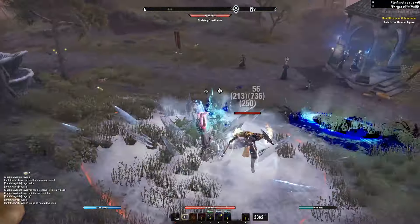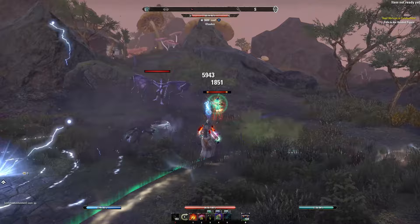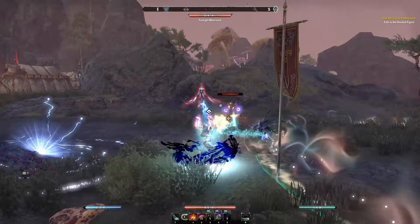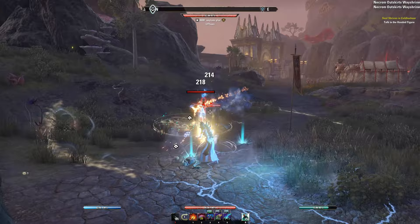Is Necromancer one of the worst classes in PvP right now? Well, actually, yes. But hold on — I've been cooking up a build that makes Necro actually feel pretty good in PvP. It allows us to one-shot our opponents if we execute the combo correctly. We also get a very nice and satisfying burst combo with this setup. Not only that, but we are insanely tanky because we are playing a Necromancer, and our healing is really good. The fact that we can pull off a one-shot combo is amazing. Don't believe me? Roll the clips.